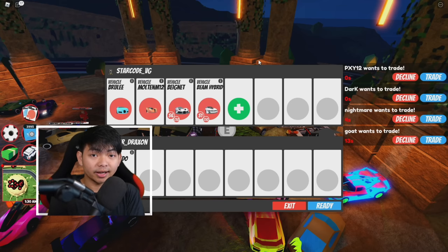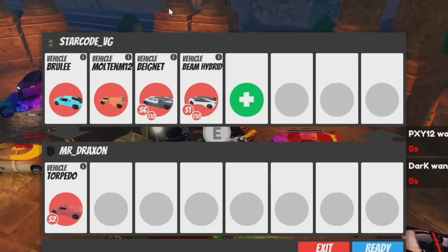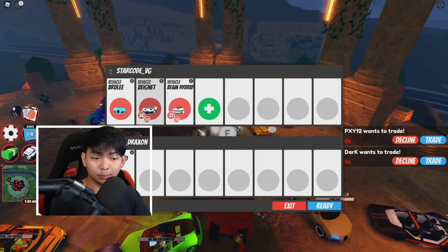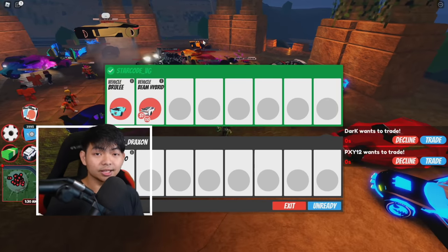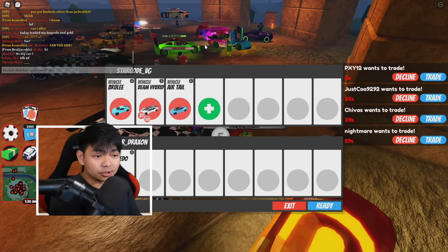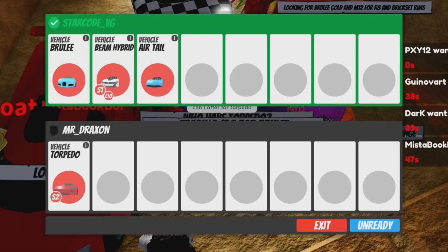I know it's really hard to get the Beam right now, but if you can get the Beam, it's gonna help you a lot. Here's the rule: you don't want to overpay for a Torpedo. This guy only gave me a Torpedo for four cars, which is not really worth it. Two of these cars can get you a Torpedo — it doesn't matter which two. You can offer the M12 Molten and the Brilly, or the Beam and the Brilly. Click accept. If this guy doesn't want to accept, go ahead and trade with another guy. Sometimes people say 'can you add?' — which means they already accepted the trade, so just add a simple car like the Airtail.